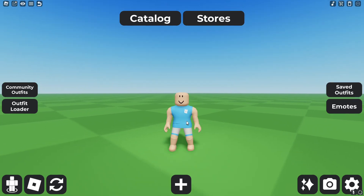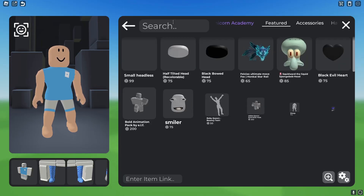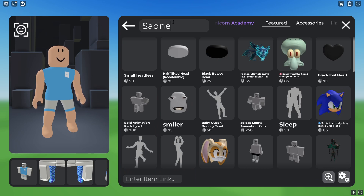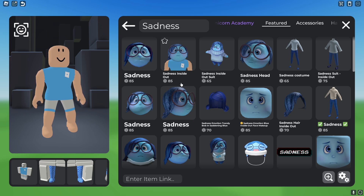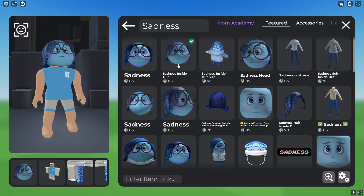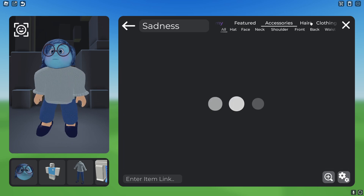So here we have a fresh new girl avatar and we're gonna start off by searching up Sadness inside the featured category. We should be able to find the head — there are many heads to choose from, but the one that looks pretty nice is this one. You can go for the other ones if you want, but I think that looks good. And we're gonna get this Sadness suit — it's a Sadness suit Inside Out.